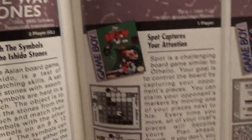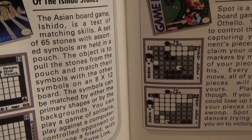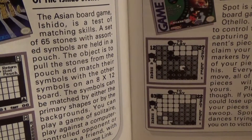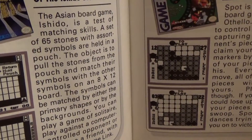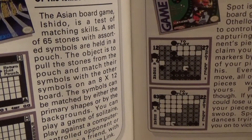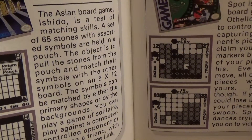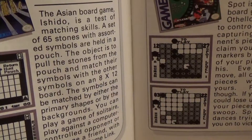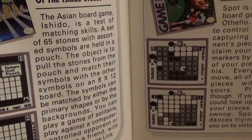Next up we have Spot, a one-player game from Virgin Games. Spot captures your attention. Spot is a challenging board game similar to Othello. Your goal is to control the board by capturing your opponent's pieces. You can claim your opponent's markers by moving one of your pieces next to his. Every time you move, all of your rival's pieces will become yours. Plan ahead, though — if you don't, you could lose up to eight of your pieces in one fell swoop. Spot flips and dances trying to cheer you on to victory.